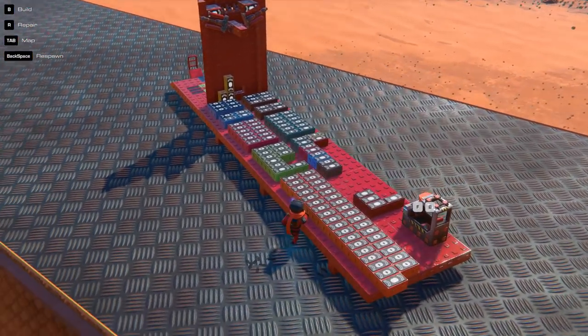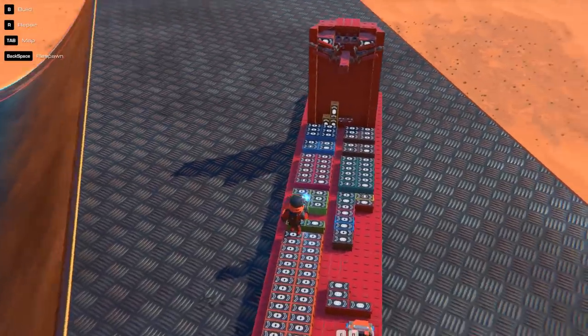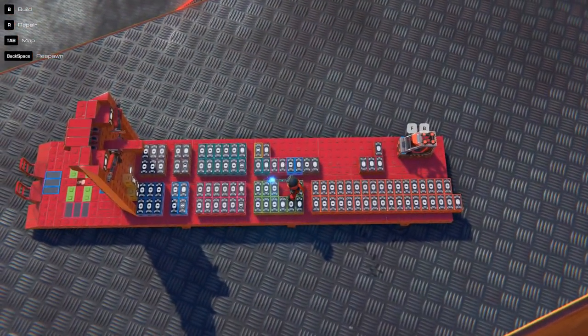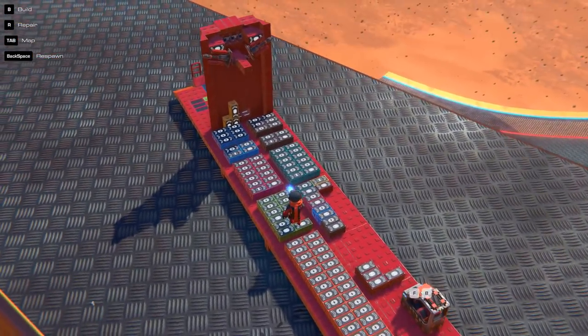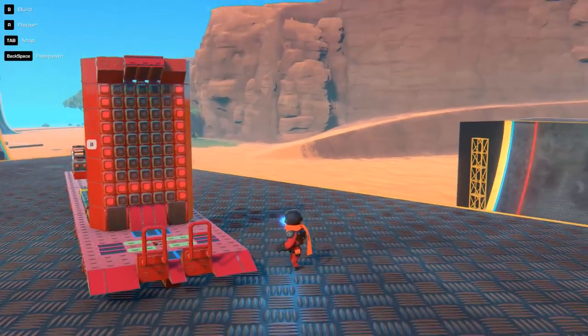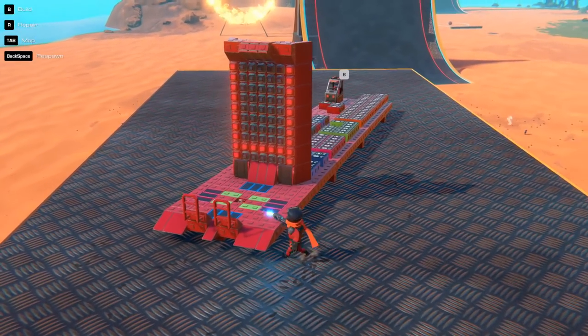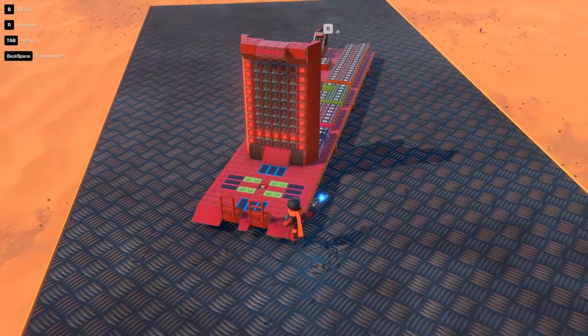Starting off, I figured we'd do something that kind of showcases how these new logic blocks work. What you're looking at right now is all the logic blocks set to program this creation, and what we got in front of us is Dance Dance Revolution, ladies and gentlemen. Yes, now you can live out your Dance Dance Revolution dreams in Trailmakers.